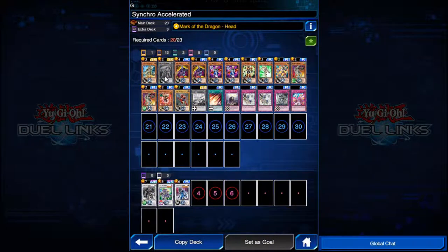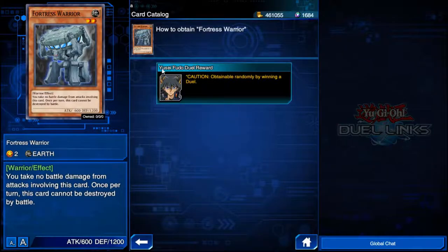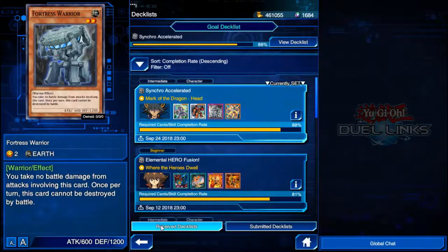I'm 88% complete with this set — I'm missing two cards. We can click 'how to obtain' and it shows you: duel reward, Yusei Fudo duel reward. Caution: obtainable randomly by winning a duel. So that's the only way to get it — I have to duel Yusei Fudo a bunch. How do I duel him? I go to the gate, I use my gate keys. Simple.